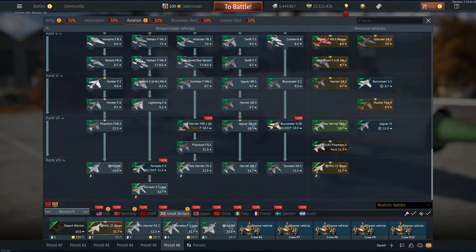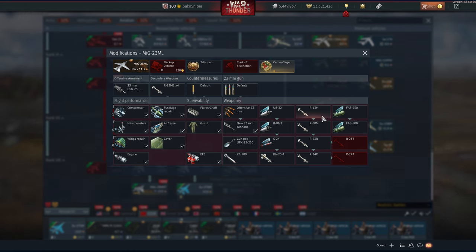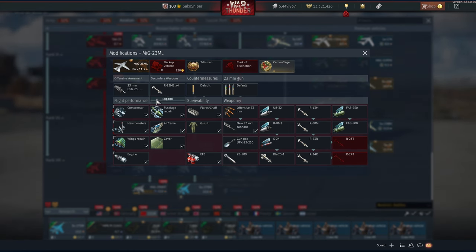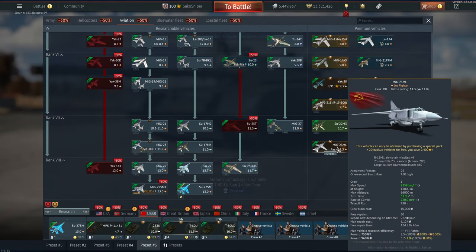Before we do that, comparing it to the MiG-23 MLD - this thing has a similar flight model and gets similar missiles, except the MiG-23 only gets the R-60M. You still get the R-27T and R so it's going to be kind of similar to the Soviet MiG-23 MLD.